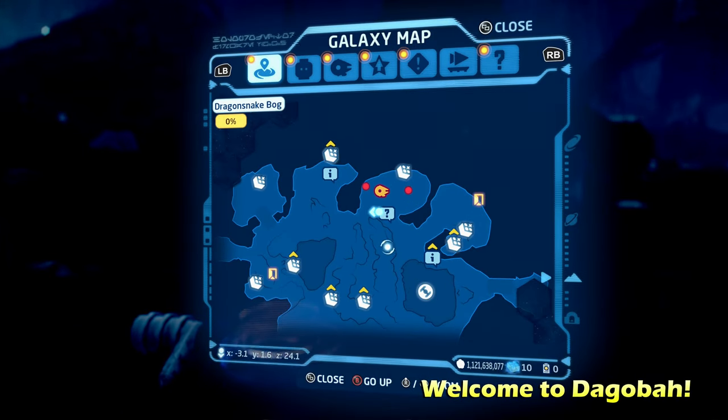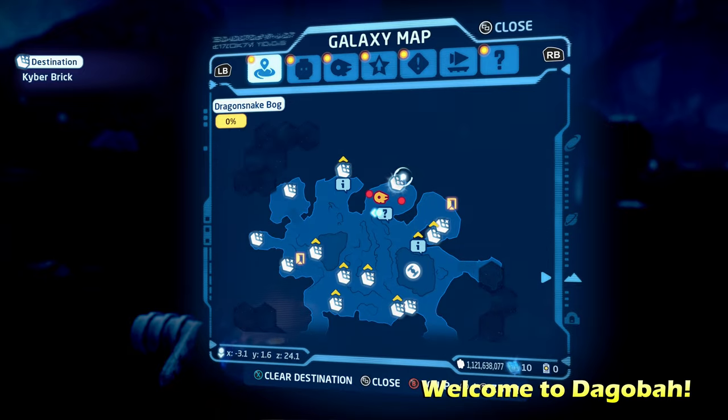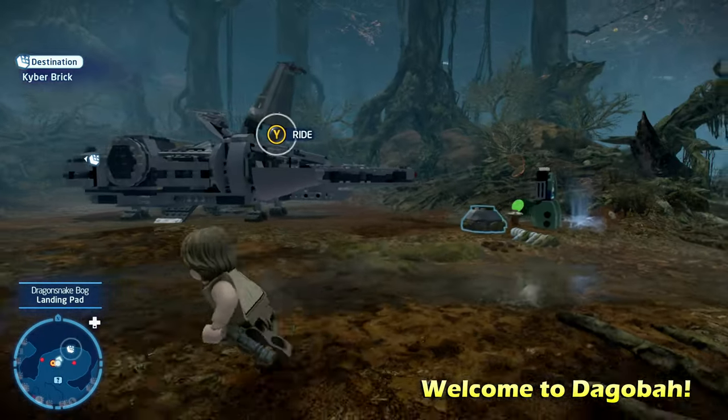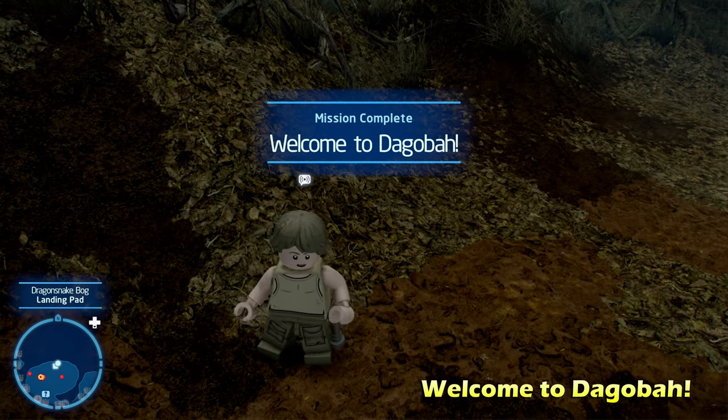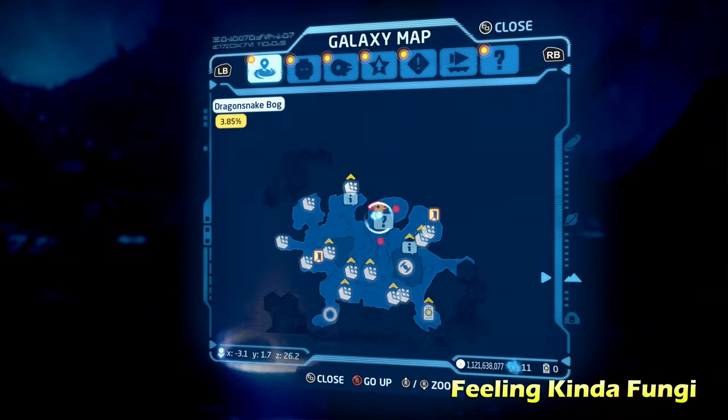We're going to start off with the first puzzle of Dragon Snake Bog, Dagobah. This one's called Welcome to Dagobah, and all you have to do is go behind your ship - it's right out here in the open, one of the easiest kyber bricks in the whole game. Welcome to Dagobah.